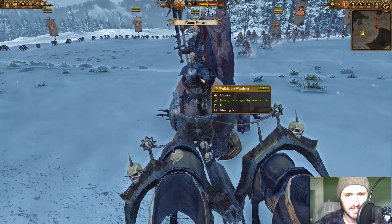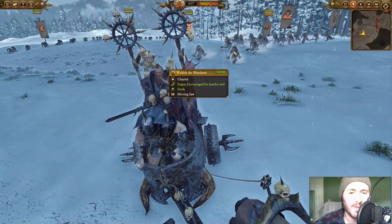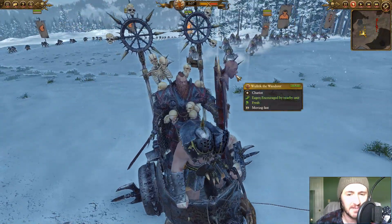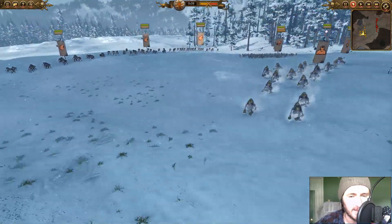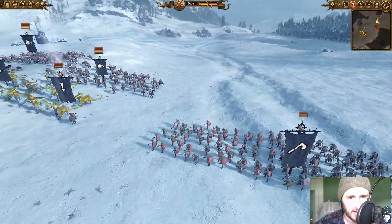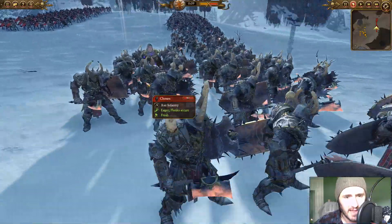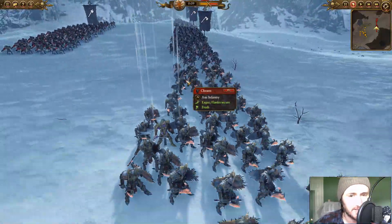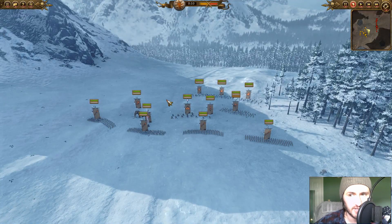Hello YouTube, it is Atticus. How's everybody doing? Welcome back to Norska Week game four. Leading the charge we have Wolfric — I thought that'd be a little bit fitting for this battle because today we are fighting Chaos. They're like brothers if you really think about it, they're both from the north. We have Prince Sigvald leading the forces of Chaos versus Wolfric the Wanderer and Norska.